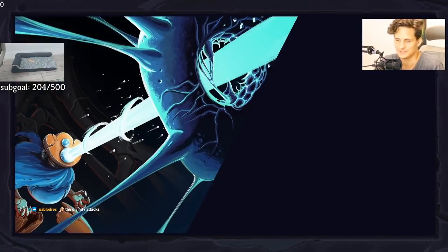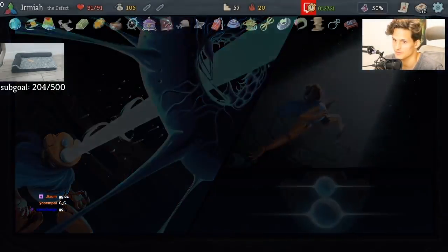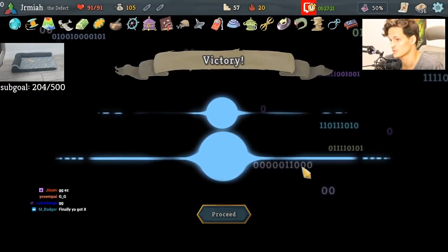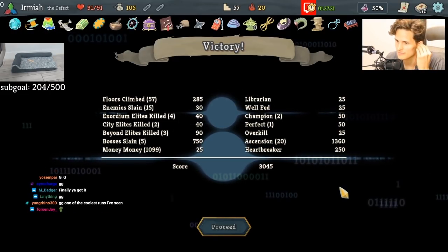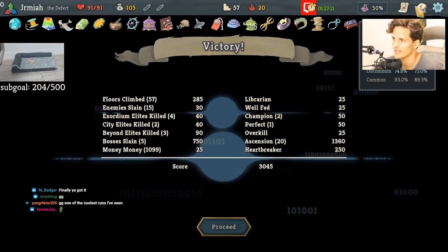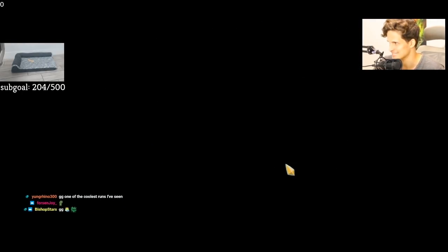I was talking crap on Defect saying Prismatic Shard is not working — okay, that's how you make it work. That is gas. The score is like 3,500, maybe 3,400 — oh my god, it's only 3,000, but it doesn't matter. The quality of that was fantastic — really cool run. Absolutely insane RNG that we got Omniscience, Omniscience, Echo Echo, Seek, Exhume, Gambling Chip — that was just an amazing combo. Thank you!